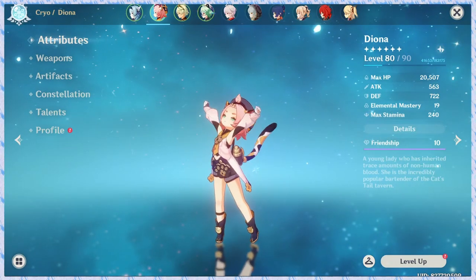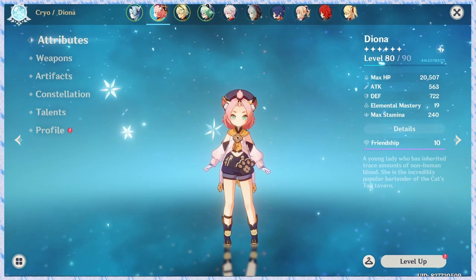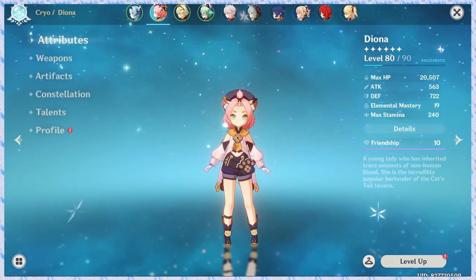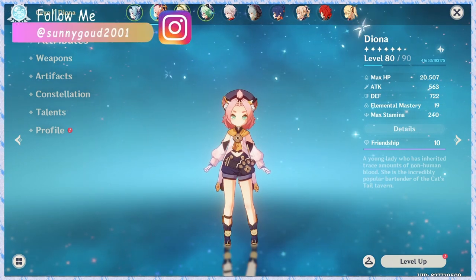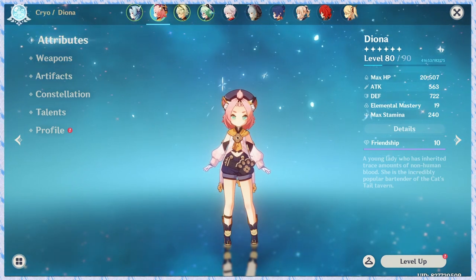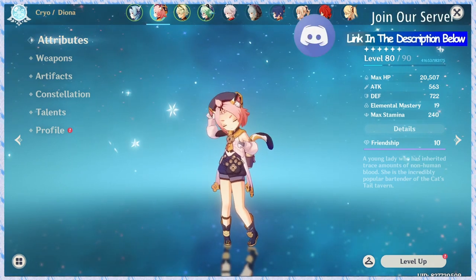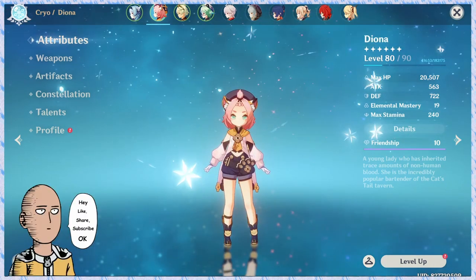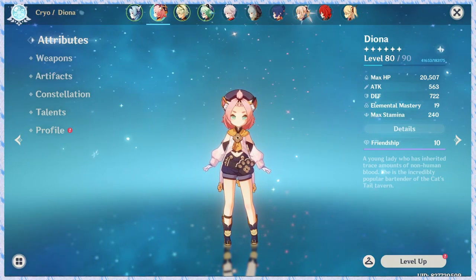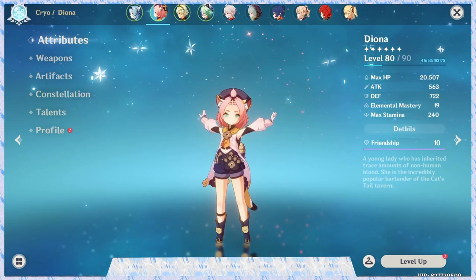Welcome back to my channel. Today I'm going to talk about Diona. Normally everyone knows Diona is a Cryo character, and most people use her as a Cryo battery, shield, plus healing character. I'm going to present Diona's stats — weapons, artifacts, constellations, and talents. Let's begin.